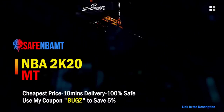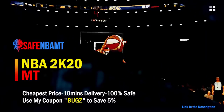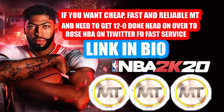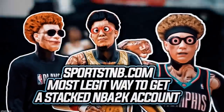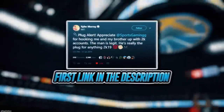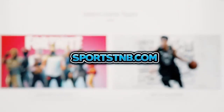If you want cheap, fast and reliable NBA 2K20 MyTeam coins, head over to nbasafe.com and use code 'bugs' for five percent off at checkout. If you need to get 12-and-0 done, check out my second sponsor Rose NBA on Twitter. For a stacked NBA 2K account with max badges and more, visit sportstmb.com — link in the description.